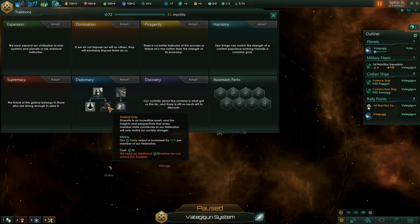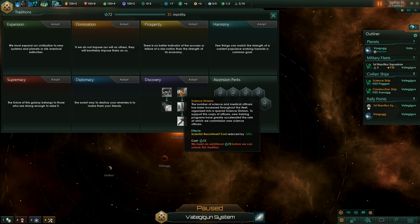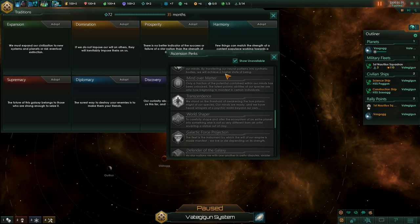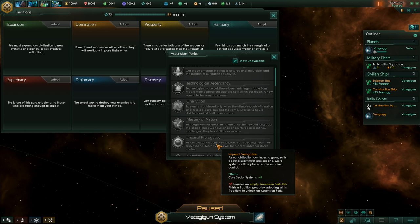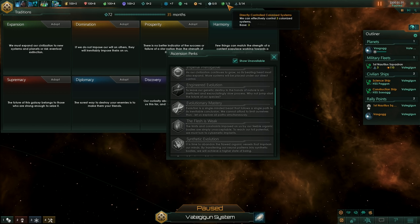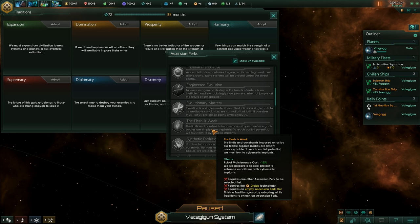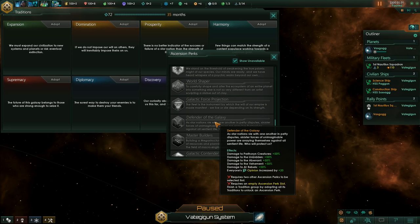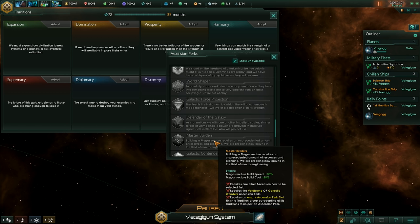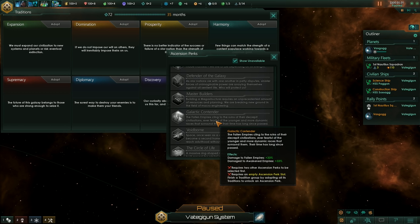Discovery is the final tradition tree. I can show you all the ascension perks if you'd like to pause and read them. Plus 5 core sector systems - speaking of core sector systems, you now only start with 3 base. I'm not sure if I like that part, but I'll wait until I play a little bit more. Plus 200 naval capacity is not bad. Mega structures are also new in Utopia - looking forward to building some. Plus 23% damage to fallen empires and plus 33% damage to awakened empires - I suppose that will help if you have to fight them.